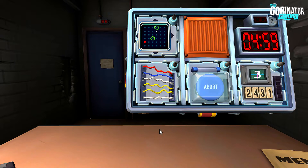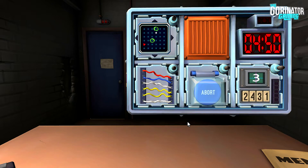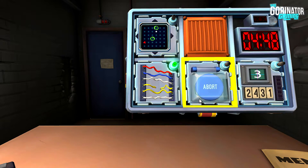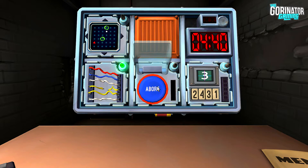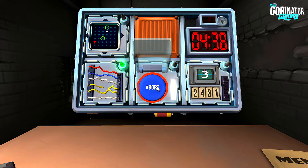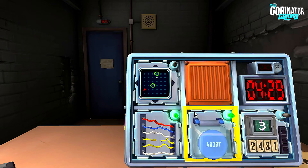Six. Are there any yellow wires? There are. Is there exactly one? No, there's two. Are there any red wires? There is a red wire. Cut the fourth wire. Nice. Let's go to the button. It's blue, and it says abort on it. Okay, hold the button. Hold the button. What one do you get? White. Release when the countdown timer has a one in any position. There we go. Nice. Let's go to the maze.